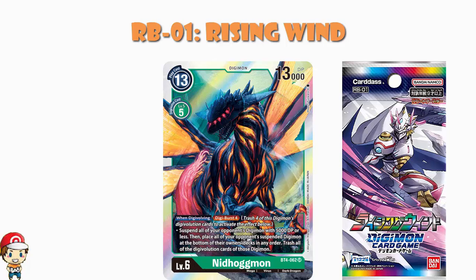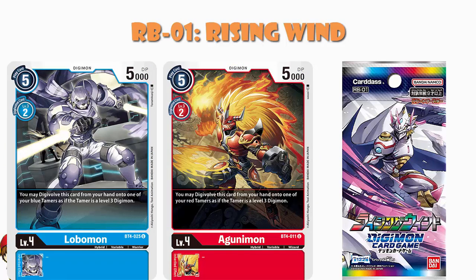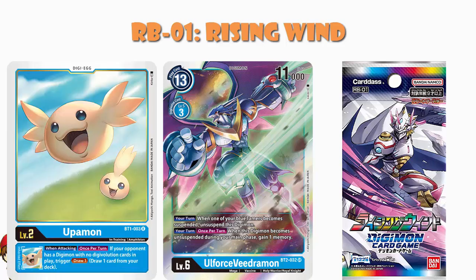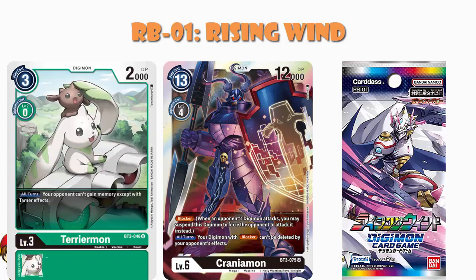The Loosmon, the secret rare from BT4, which is a very good card that's seen a whole bunch of play — yes, that's coming back. The Agunimon and the Lobamon from BT4 as well — those lovely hybrid Digimon — have been confirmed as being reprinted in this set, which is a big deal because they're really good cards. Old Force Vedramon from BT2 — that's seen a bunch of play — confirmed coming back. The Uppamon from BT1, a Digimon that's been really good, that's confirmed. The Craniamon from BT3 — that one's coming back. The Terriamon from BT3 — confirmed to be coming back.